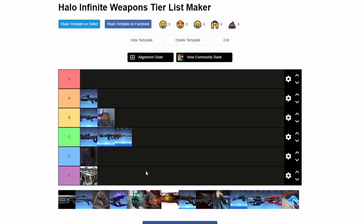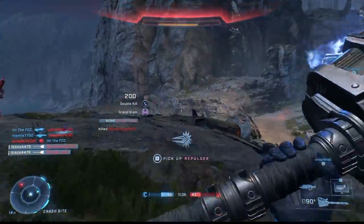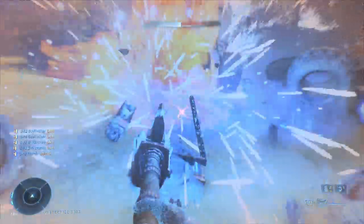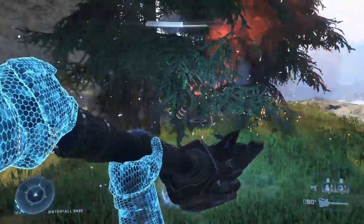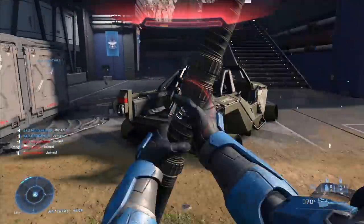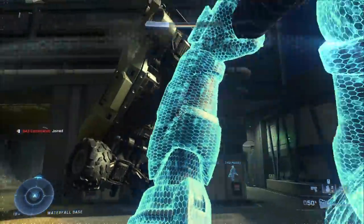Now we've got the Gravity Hammer. That's an easy C. It's probably the worst Gravity Hammer we've ever gotten. It doesn't have a lunge. It has the slowest wind-up in the history of wind-ups. But it is still a very good weapon. This tier list isn't about how much I enjoy using a weapon — it's how good it is. And I really love using the Gravity Hammer, but it's got to be in C.